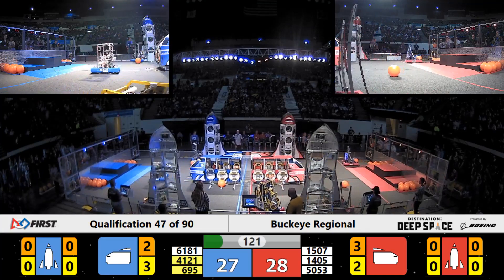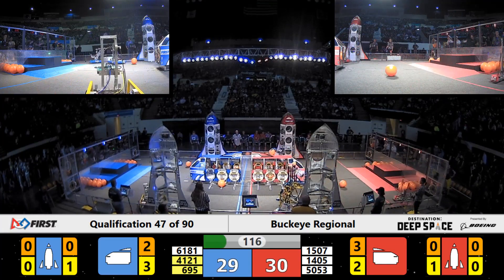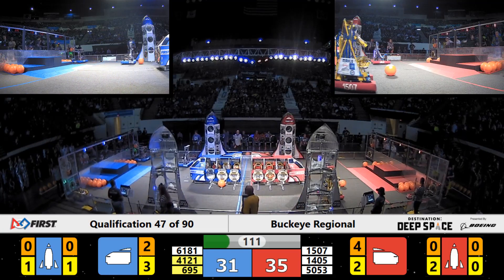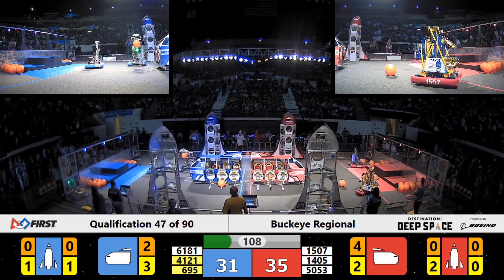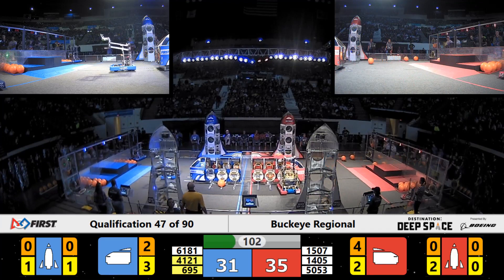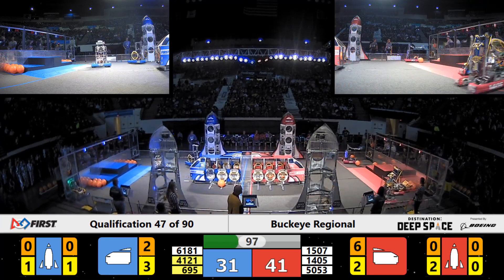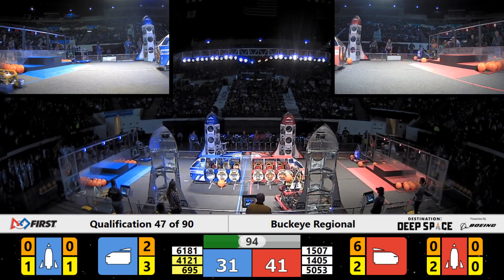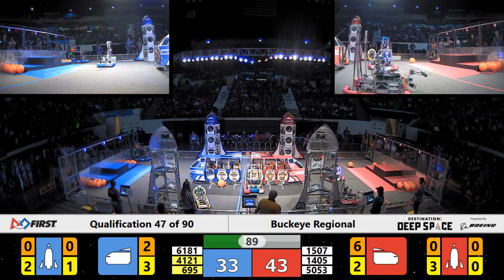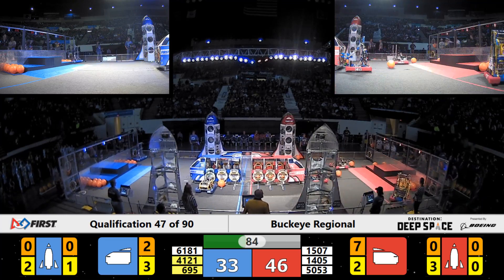Laker Robotics adding cargo now. And we've got the Warlocks working on the far side Red Alliance rocket, adding a hatch panel at level number two. 41-21 for the Blue Alliance loads cargo at the forward cargo bay of the Blue Alliance cargo ship. Back side of the field: 14-05 delivers another hatch panel, while 15-07 adds more cargo to the Red Alliance cargo ship.